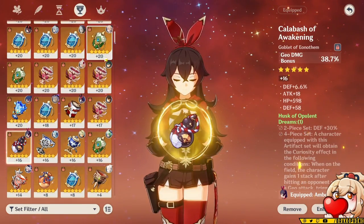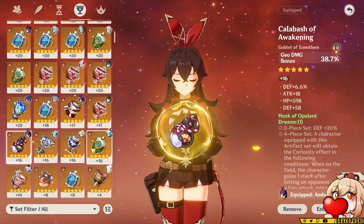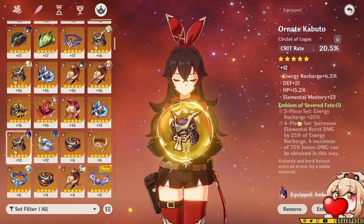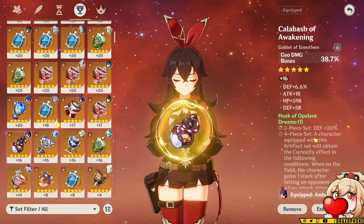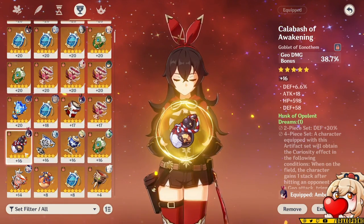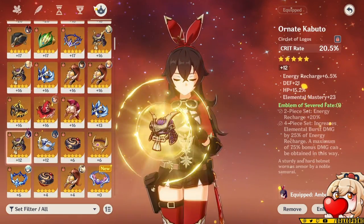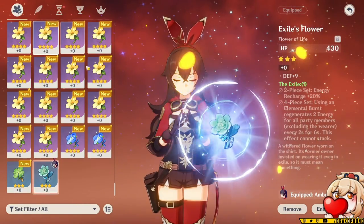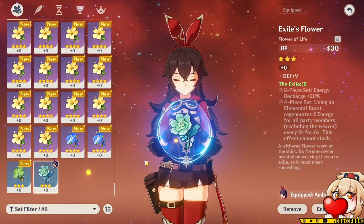The last two sets are the Husk of Opulent Dreams and Emblem of Severed Fate. A lot of people think 4-piece Husk is going to be great for him, but his damage output isn't super great so you don't want to min-max damage on him. You can use 2-piece Emblem and 2-piece Exile to get 40% more energy recharge, or 2-piece Emblem and 2-piece Husk to give him a little defense bonus. Overall, I would highly suggest using Exile or Archaic Petra over these other sets, since he is a support and doesn't deal a lot of damage on his own.